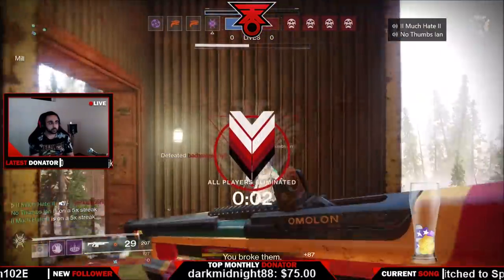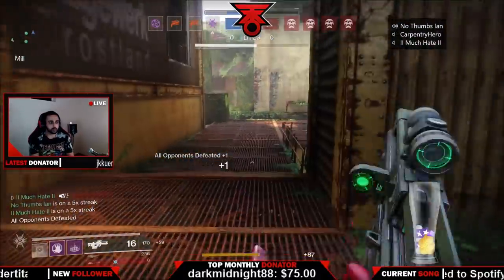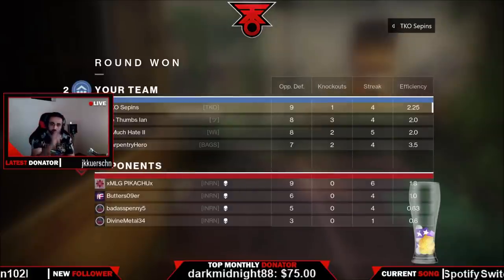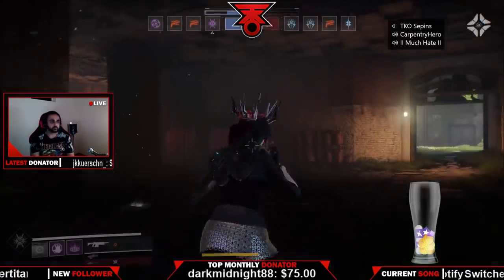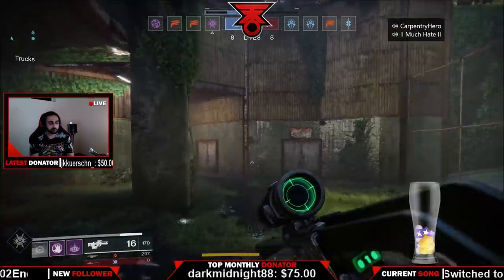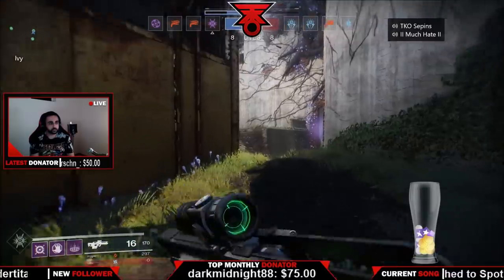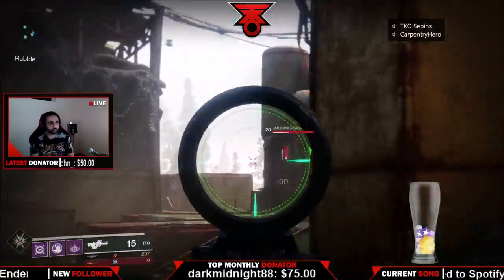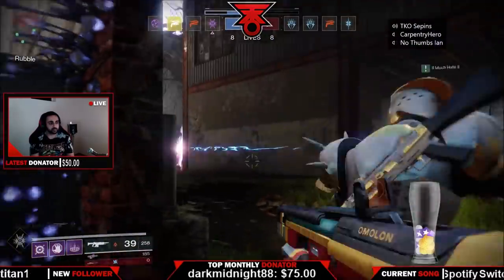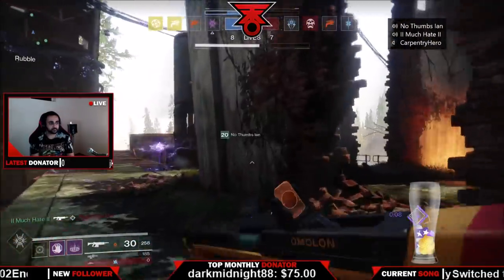For this map, my preferred loadout — there are two ways you can go about it. You can run the Mida Multi-Tool, surprise I know, no one uses this gun. The second option is the Number Auto Rifle, which I'm using — it's a Future War Cult Auto Rifle and it's fantastic — or the Uriel's Gift, obviously, as you guys know. The third weapon I'd recommend is a Sniper Rifle, so have your best sniper in the game and let them get the power ammo.